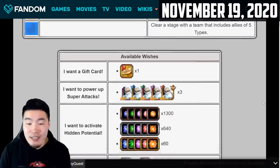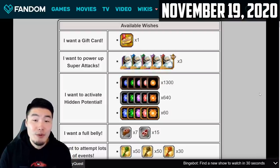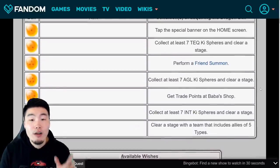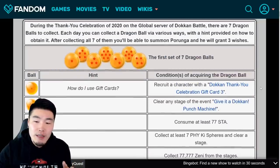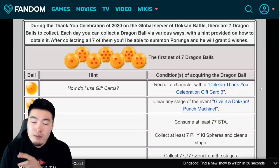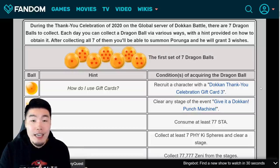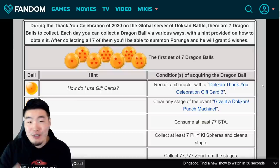That's pretty much it — summon Purunga once again, make your three wishes, and that concludes the Thank You Celebration Purunga campaign for this year. One thing I do have to mention: in the past the Dokkan wiki has been a little off about a few of these clues. In general they're very accurate, but there have been some minor changes in-game compared to what it says on the wiki. If anything like that happens this time around, I'll make sure to let you guys know in the pinned comment down below.